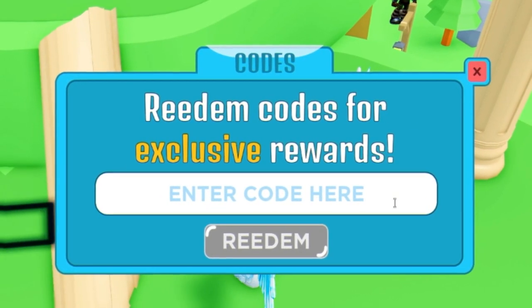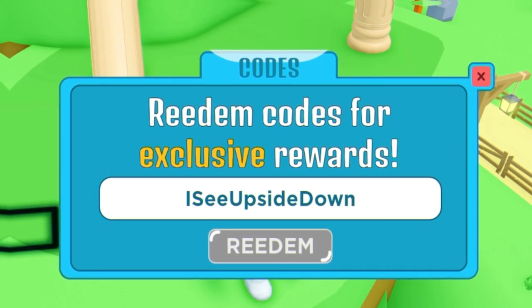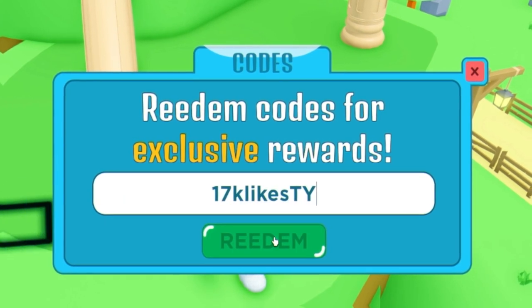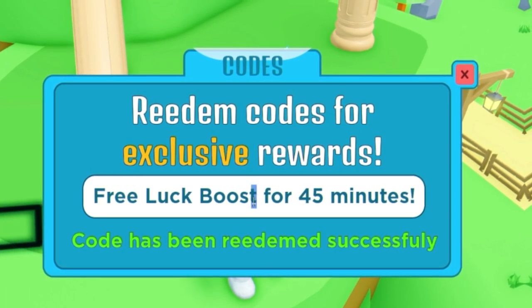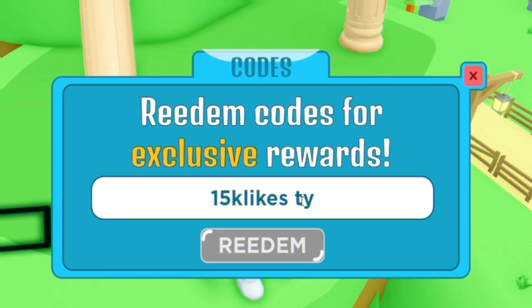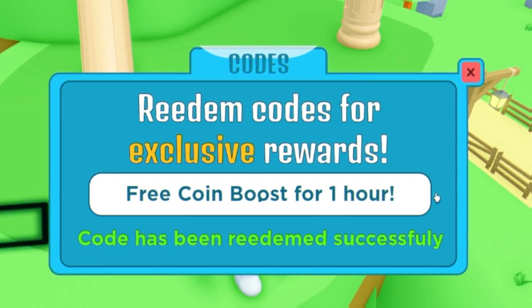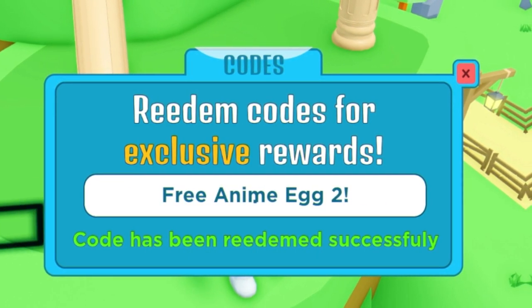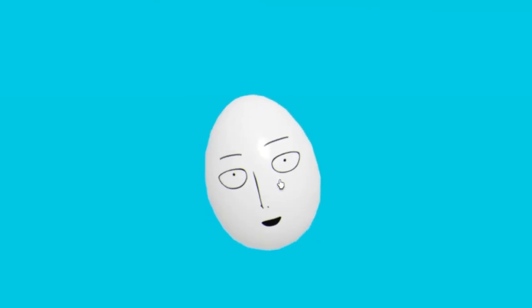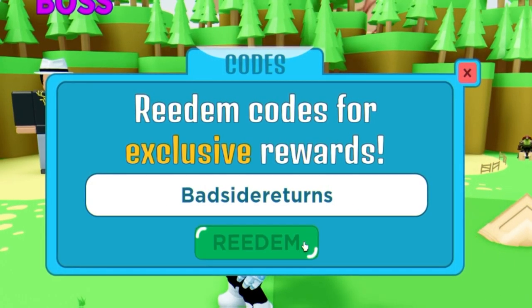Next we have the code 'ic upside down' — redeem that right now for some free clicks. Then we have the code '17k likes ty', and after that '15k likes ty'. Then we have the code 'good side returns', and then the code 'baruto' — pretty cool. And then 'bad side returns'.